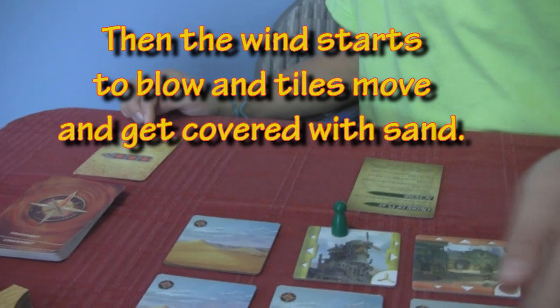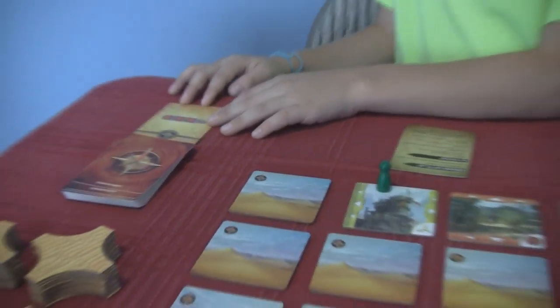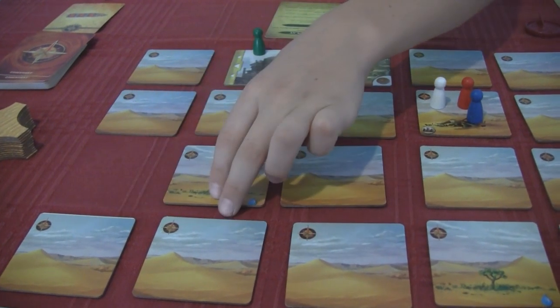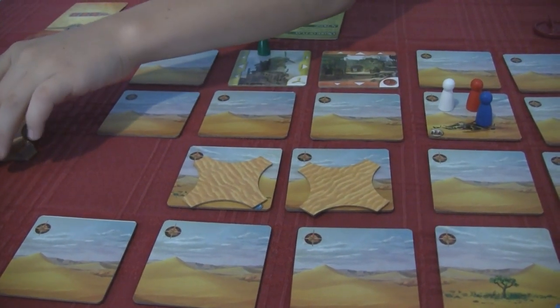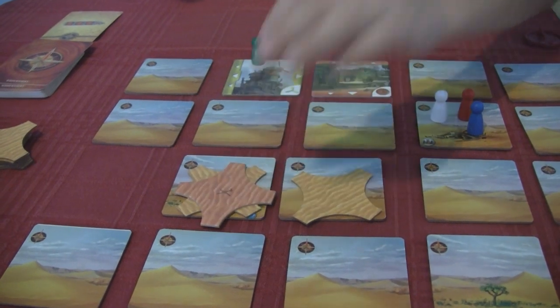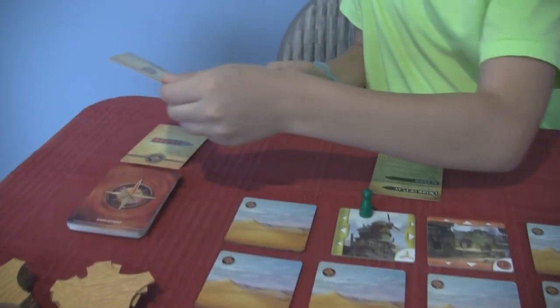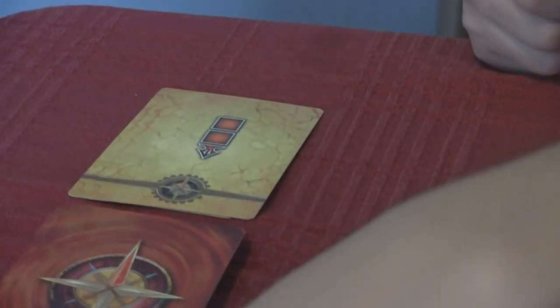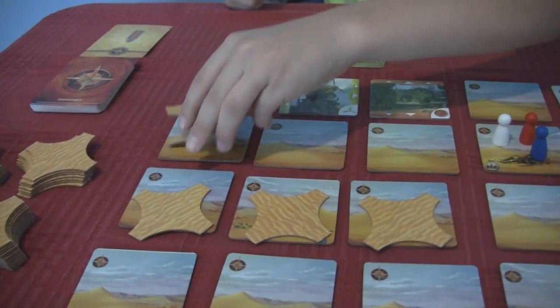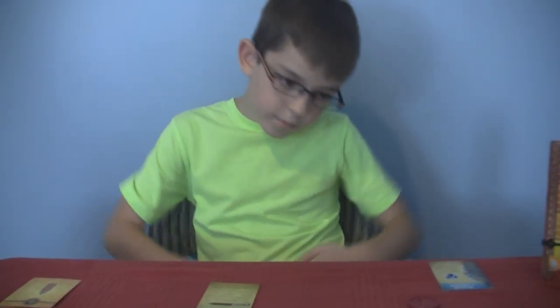You have to orient the storm card the right way to the board, and then whatever the arrow points at — those tiles slide. Wherever the empty spot is, they get covered with sand. They can actually get more sand and more sand piled on. The pieces keep moving around the board and getting covered with sand.